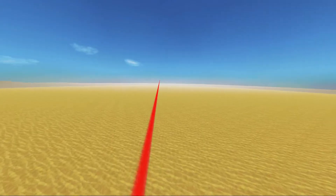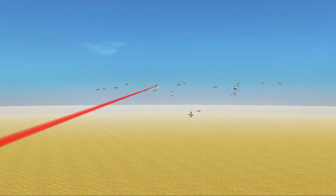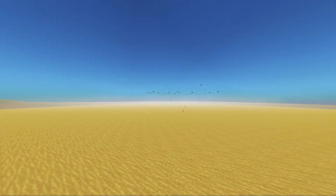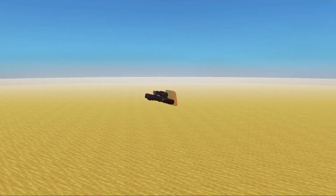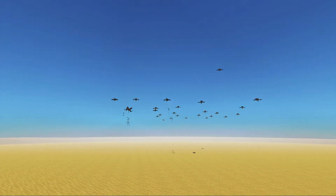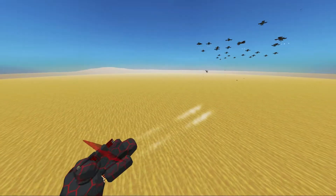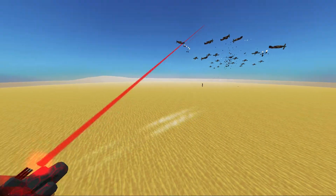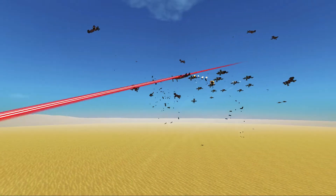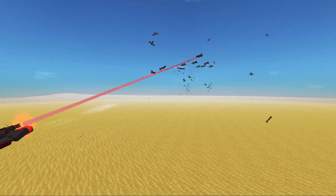We'll just see how this thing actually does. We'll set it into combat mode, disconnect our camera, and switch over to the binoculars. Oh man, it is obliterating — and then it stopped shooting, turned around. So I definitely need to fiddle with its AI a little bit more so that it will properly direct itself to the enemy.